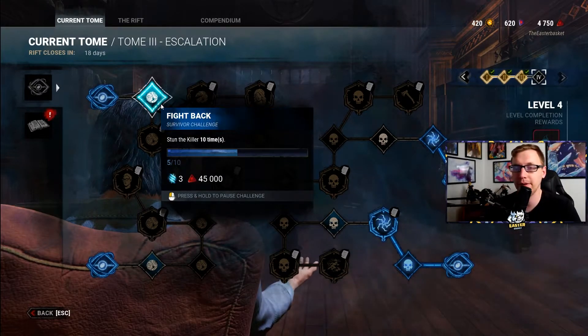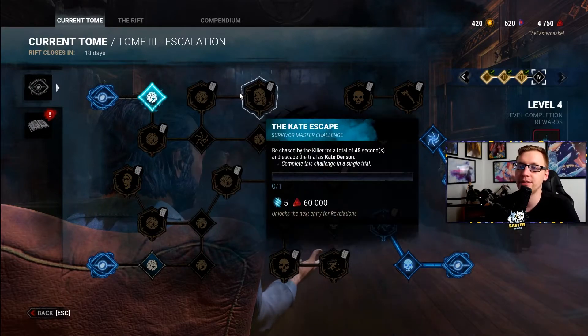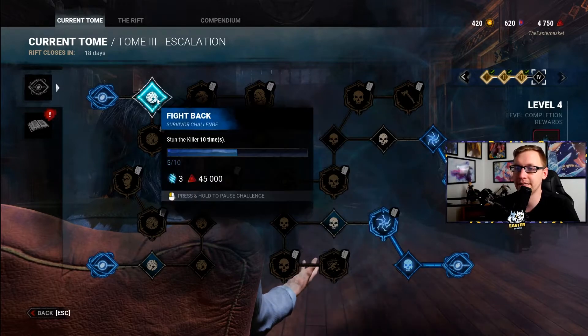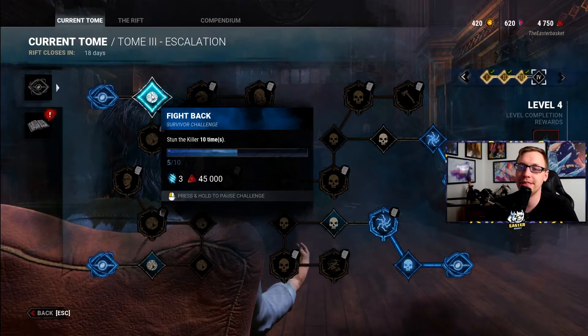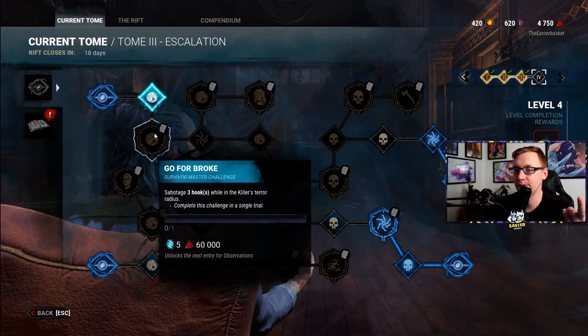Head-On is a Jane perk, by the way. Decisive Strike is not a Kate Denson perk — I misspoke. Anyway, you need to use either Head-On, Decisive Strike, or Stun the Killer with a Pallet Stun.